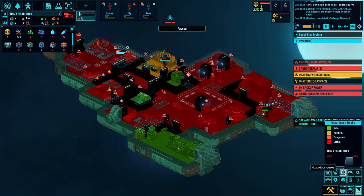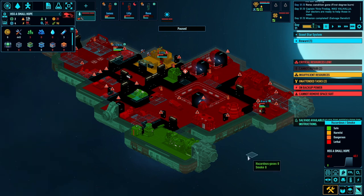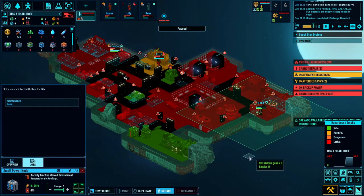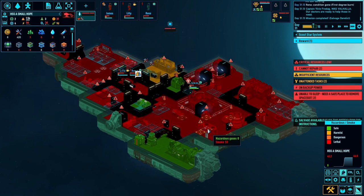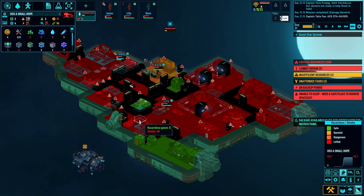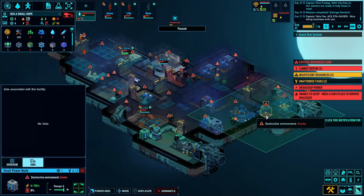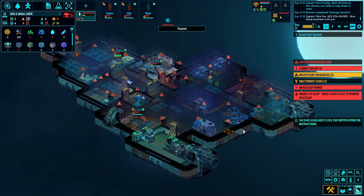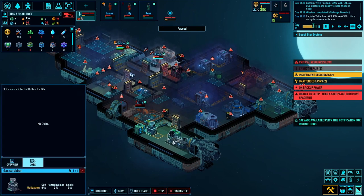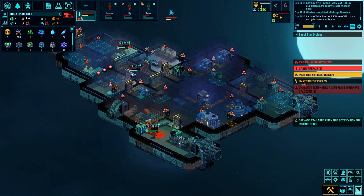Let's sort this environment out first - it's not looking too healthy with a lot of hazardous smoke going around. This needs to be repaired ASAP. It's not on any power at the moment because Reen needs to sort that out - she's fixing it now. The blocks have been dropped off for us. There's a gas scrubber still in working order, so I'll move this into here and that should remove the smoke.